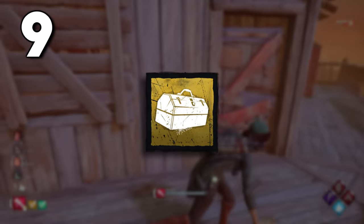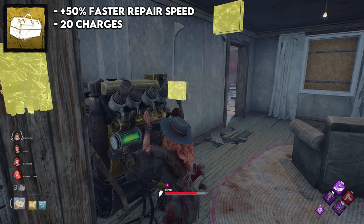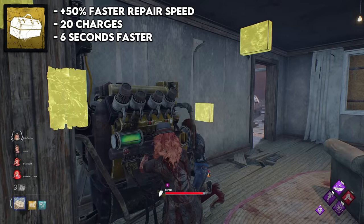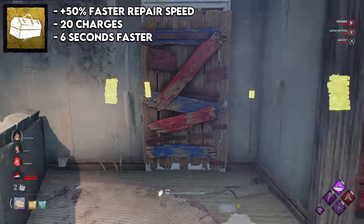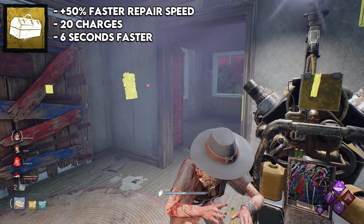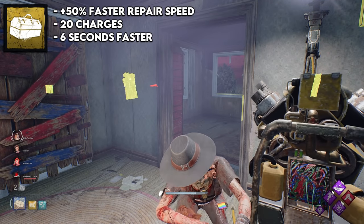The ninth spot is the yellow toolbox. This gives you 50% faster repair speed for 20 charges, which by default shaves off around six seconds from a gen. For any of the toolboxes, you can basically double their charges with add-ons, which makes them significantly better. If all four people have a yellow toolbox with double charge add-ons, they'd shave 48 seconds off a gen — that's more than half a generator for free. The fact that you can do that with a yellow item is really impressive.